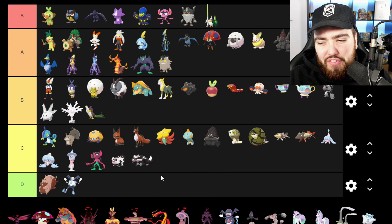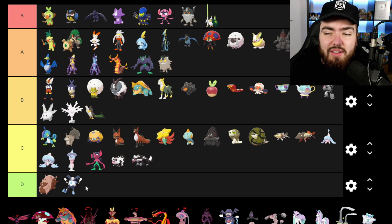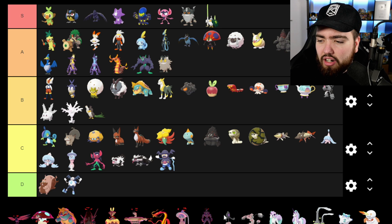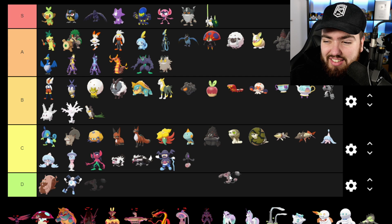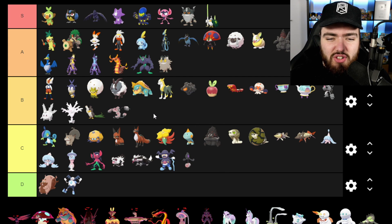Mr. Mime's creepy and I don't love it, though I like the idea of a Galarian form — I feel they could have done a better job. Mr. Rime is going into C; I'm impartial to it, but I like the play on words. Galarian Weezing I never really cared for, but Runerigus I'm going into B — I like it, it's got an interesting design. Galarian Ponyta is going into A — I really like this spin on Ponyta. Galarian Rapidash is going into B because I played Sword and didn't use Rapidash in-game; I kind of wish they went with a winged version rather than just a plain unicorn.